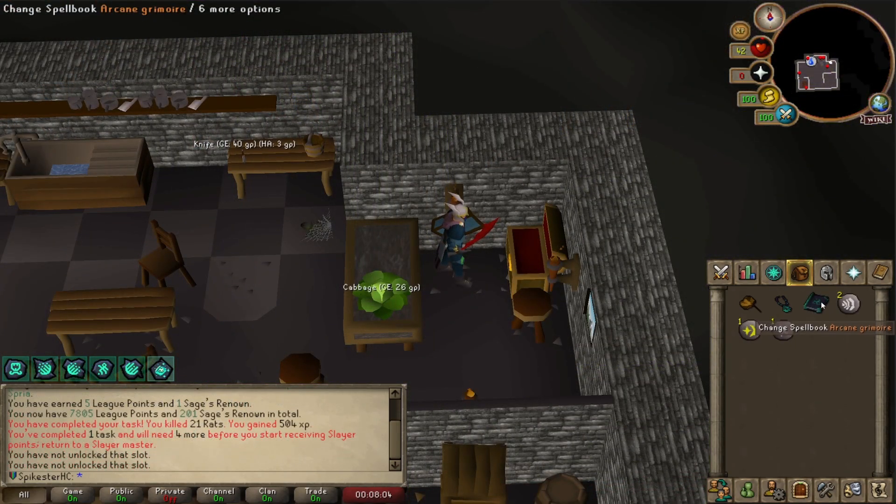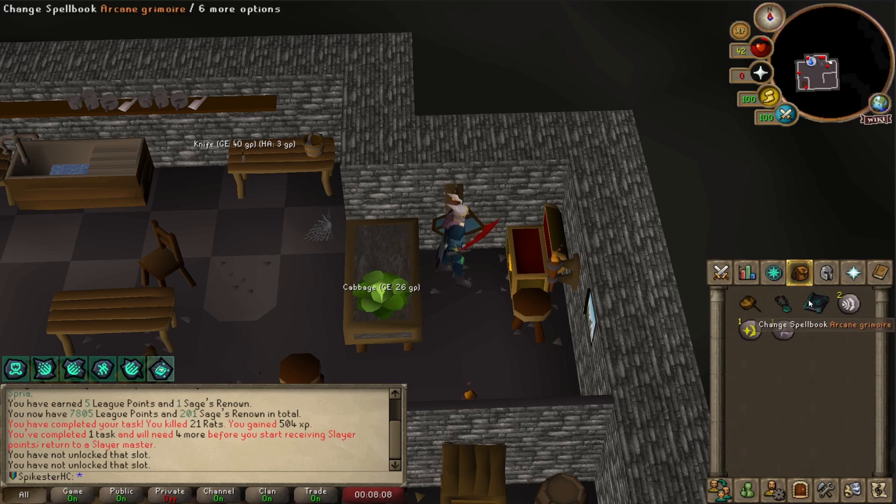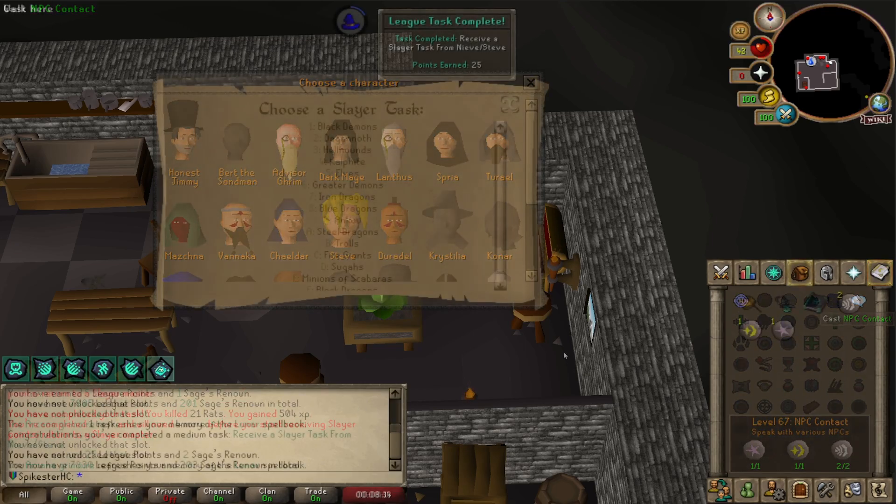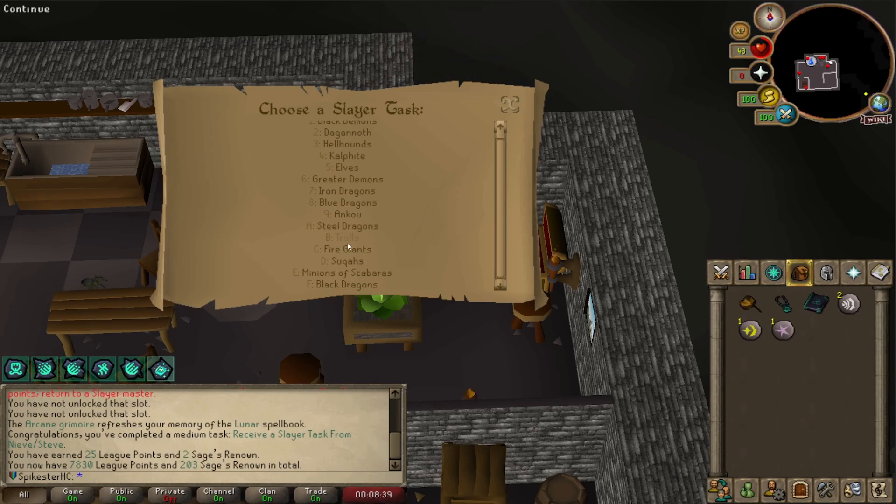This will be the first time I've used the Arcane Grimoire, but with the Endless Knowledge set effect I should be able to change to Lunars and NPC contact — very convenient. I just got a task for getting a Slayer task from Niamh or Steve. I got it from Steve, and I'll pick Hill Giants, except it's not on the list.